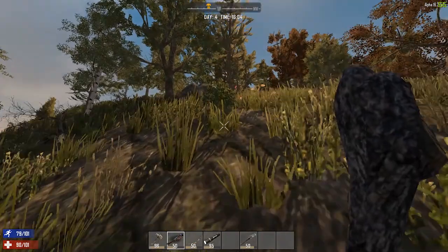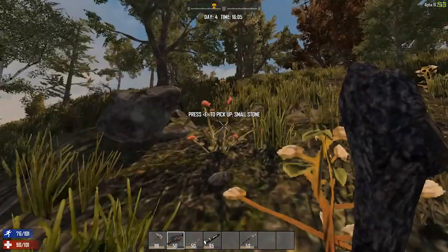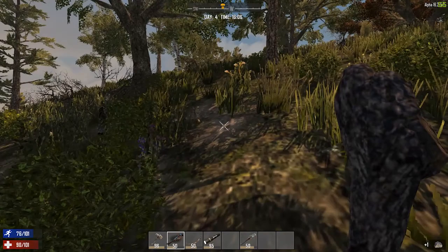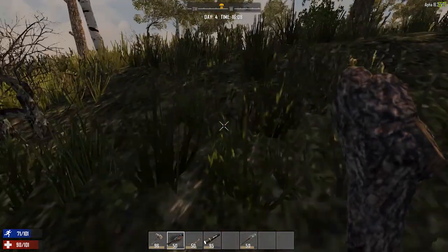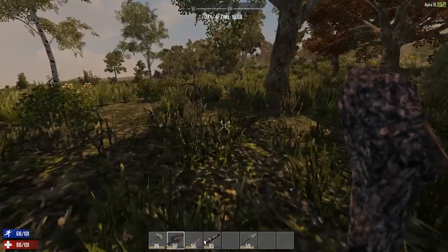There's a big fat guy over there. We really need to build a bike — that's what we really need to do, find the schematics for a bike.